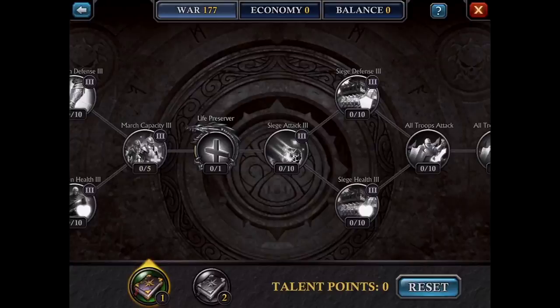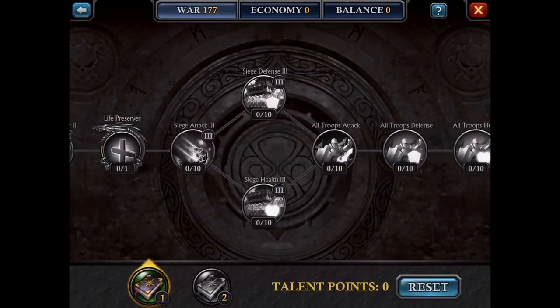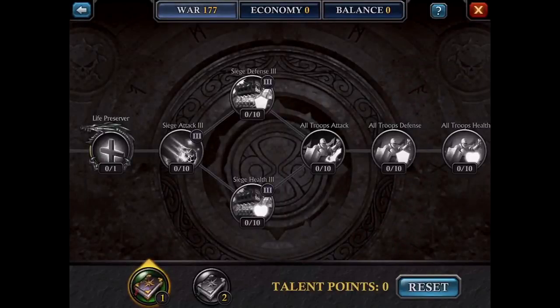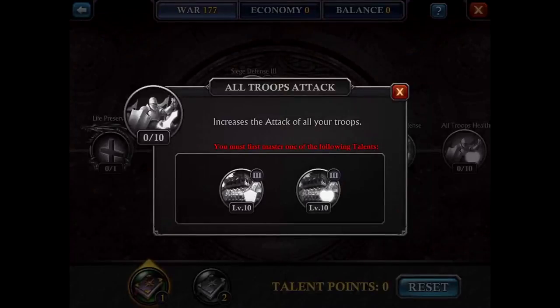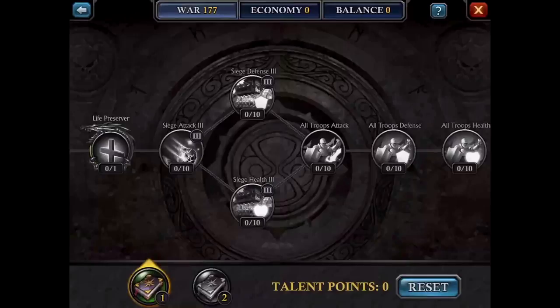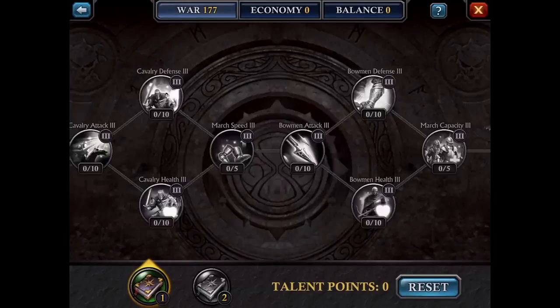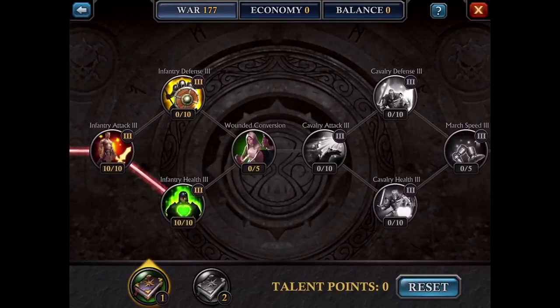Moving on to march speed — when march speed is done, you go to bowman attack. Between bowman defense and bowman health, go with bowman health. March capacity, life preserver, then siege attack. For siege you actually have to choose one to move on, so go with siege health. And these last three are OP because they're army buffs — that means 10% to every single troop attack: 10% on infantry, 10% on cavalry, 10% on archers, 10% on siege attack, and then defense and health to all troops. These three are the most OP, but obviously it takes forever to get there.